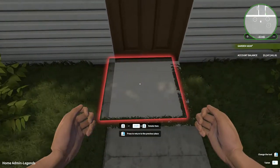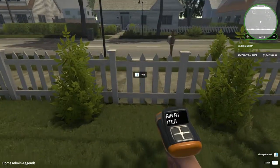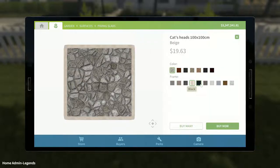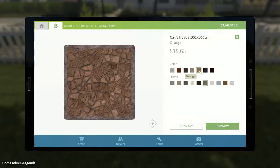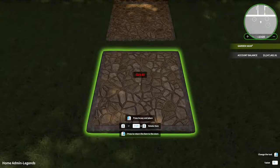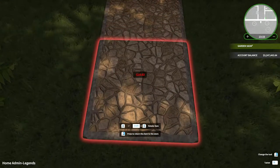I can just pick this up. Let's get a different path — make a nicer path here. Surfaces, paving, slabs — sure. 100 by 100 centimeter. A nice light brown frame and orange middle bit — looks nice I guess. Some of these might be a little bit different than the others, but that's fine. Whatever.